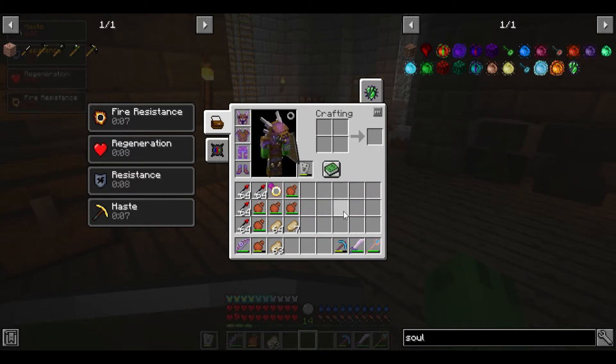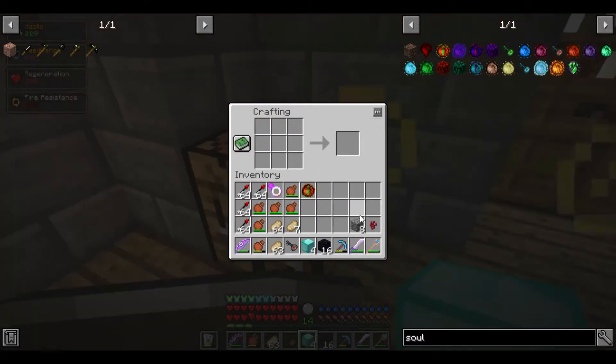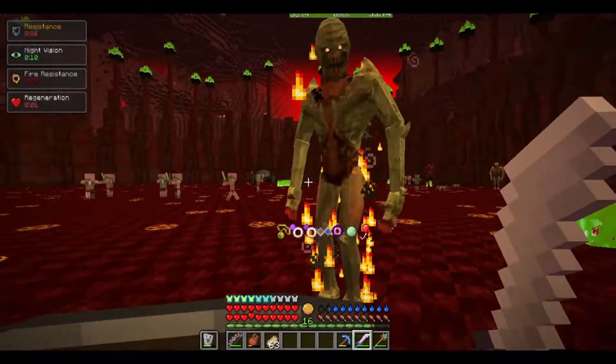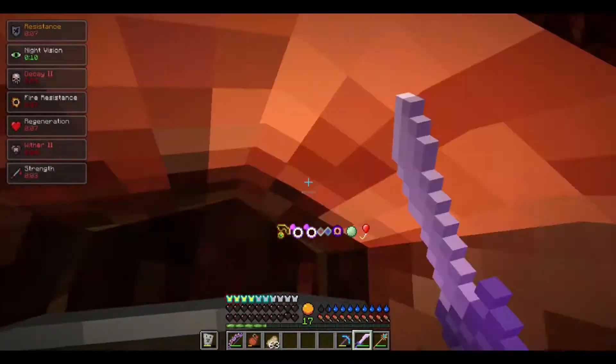I've cleared out pretty much everything else from my inventory. The actual crafting recipe for the soul cube is a little different now — you use this stuff to make demon stone, put it all around, put this in the middle, and then you get the soul cube. Step one: let's clear this area out of creatures so we've got a fully clean area to work with.